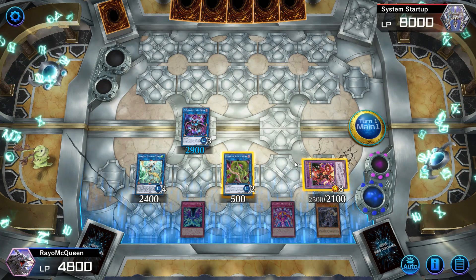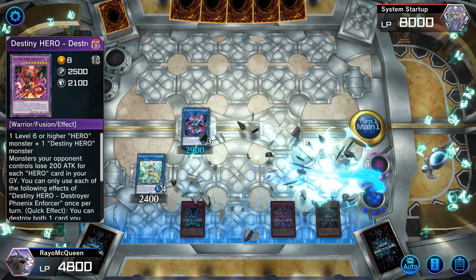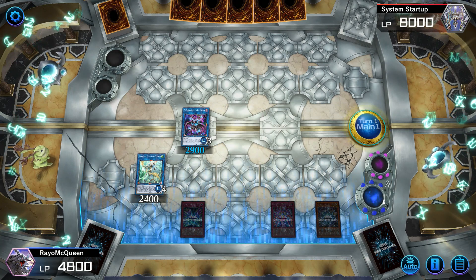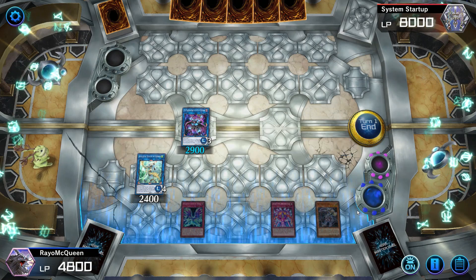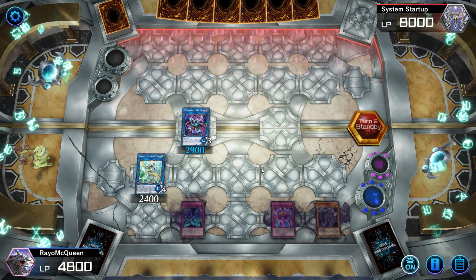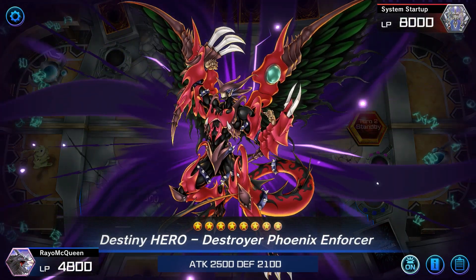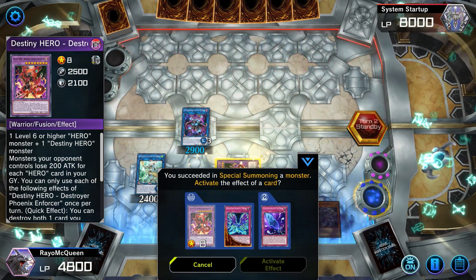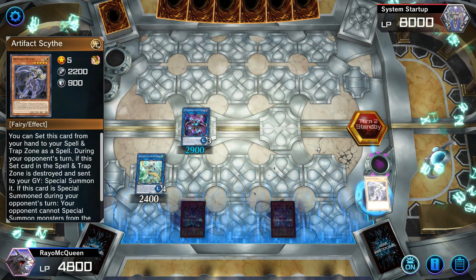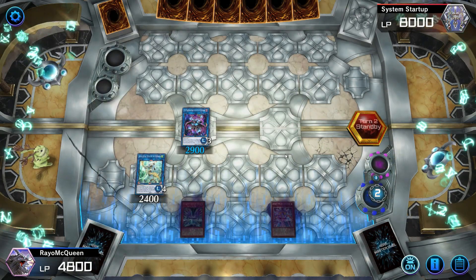This is what I was talking about — now I can summon the XYZ on my opponent's turn for an extra destruction. I set my traps, and this is typically the end board. You can activate DPE to destroy your Anaconda, and DPE will return next turn. Now you have a free space to summon back the XYZ monster. On the draw phase, DPE returns. I pop DPE and Scythe — my opponent can't use the extra deck and I get a free body.